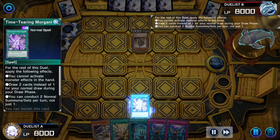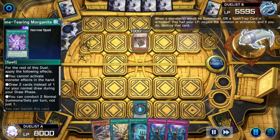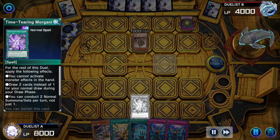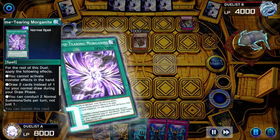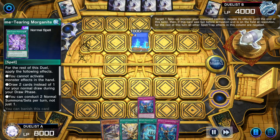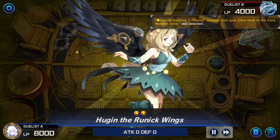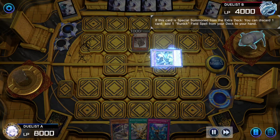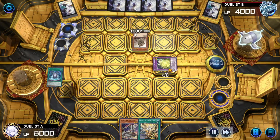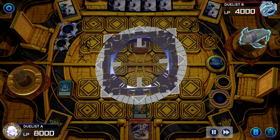Stun player activates Time Tearing Morganite. Opponent activates Solemn Judgment — Morganite negated. Imperm is activated targeting the Drought. Activates Runic Dispelling, summoning Hugin after negating Drought's effect. Hugin pitches Imperm, gets the Fountain. Activate the Fountain — then links away Hugin for Gravity Controller.